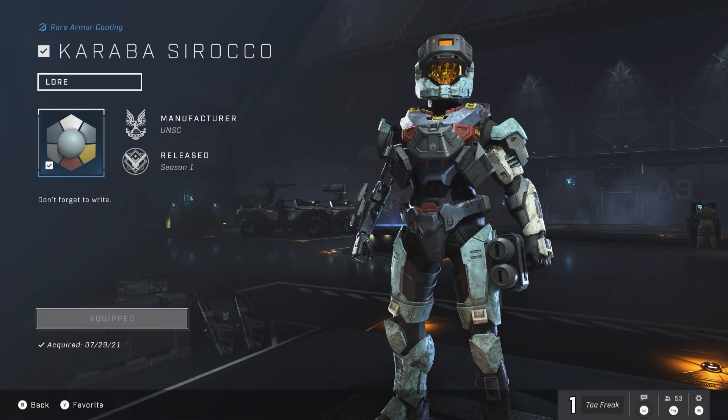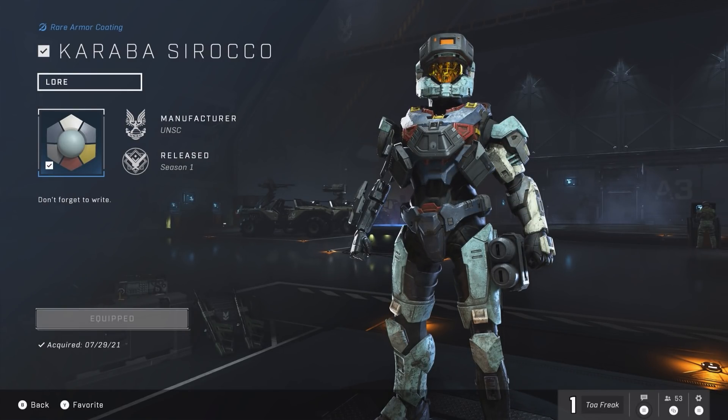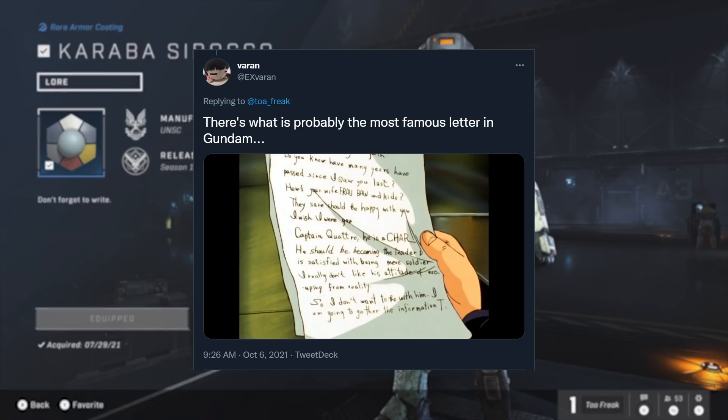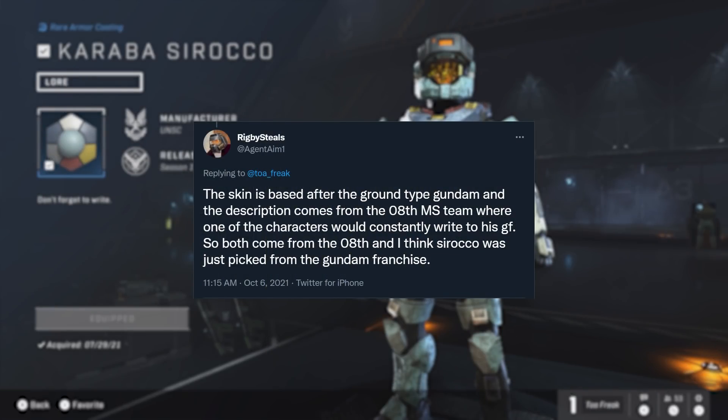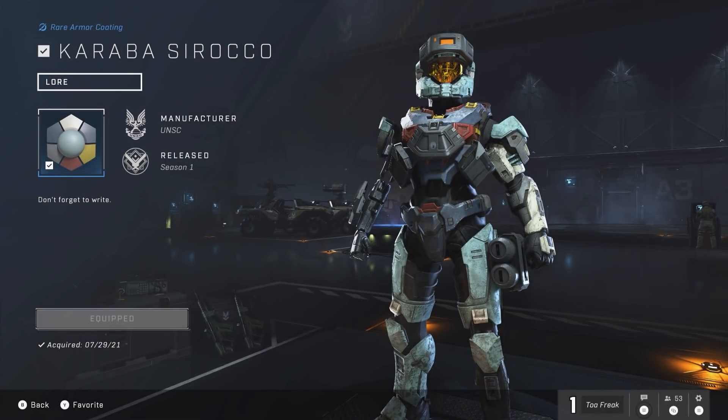The description simply reads 'don't forget to write.' I'm still not sure if this is a direct reference to something — it feels like it is, but I never watched Zeta Gundam. When asking around on Twitter, Varen suggested it could be referencing an infamous letter from the show, while Rigby Steel suggested it could be a reference to the 08th Mobile Suit Team, where one of the characters was regularly writing to his girlfriend. It isn't a perfect fit, but the 08th MS Team is from the same continuity as Zeta Gundam, so that wouldn't be too far-fetched. Regardless, I love this coating and it may end up being my go-to for the final game.